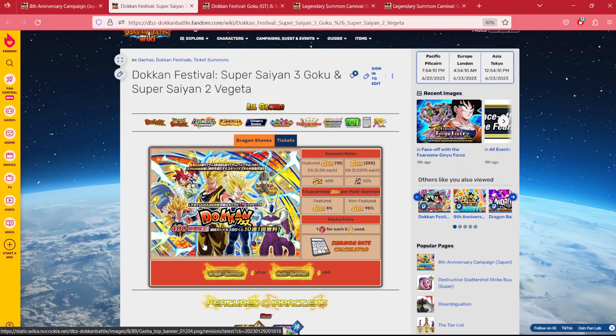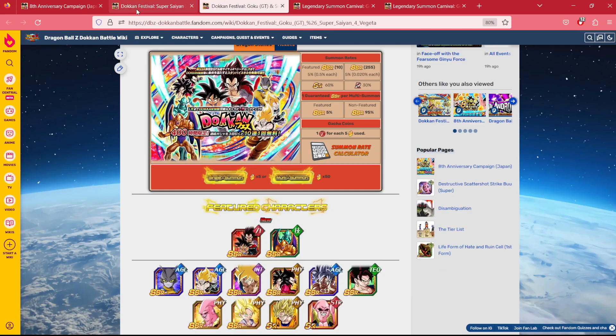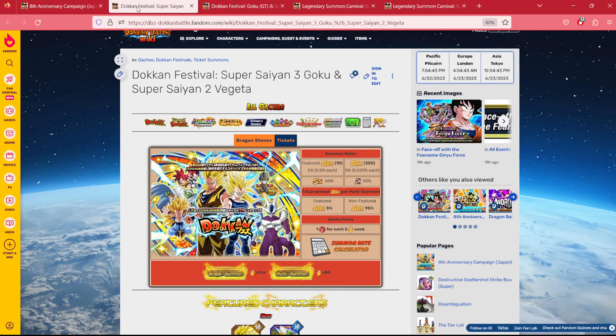In either case, my advice is take a good hard look at your box, take a good long thought about which of the 8th anniversary units you want the most, and then go all in on that banner — no matter how many stones you have saved. Assume you're going to be spending all of them to get the one copy of the unit. You guys have seen my summon video on JP; we went 1,000 stones and pulled the unit we wanted, which was the GT Duo.